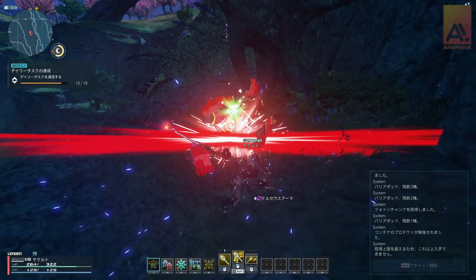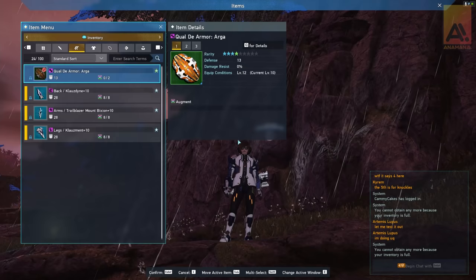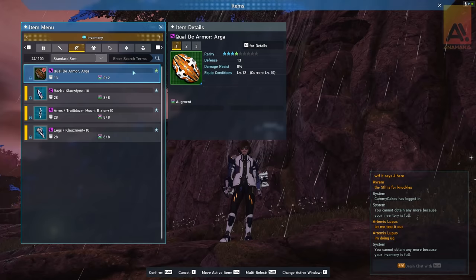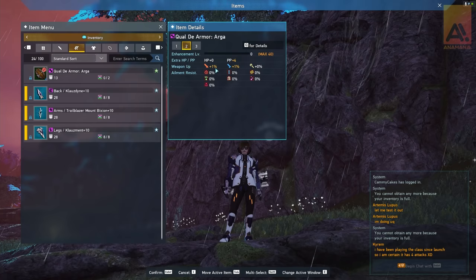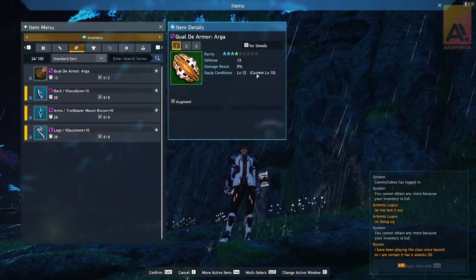Breaking the chest is going to give us a unit. This was a 3-star in the closed beta, but this is what it actually gives now in PSO2 New Genesis. We get the Qual de Armor Arga. Now, there are three different types of this armor. This one is a 4-star, has 13 defense, 4 PP, and 1% in melee and ranged attack as well. You need to be level 12 to equip this. These are some of the highest star rarity armors in the game as of present — higher than what you can bring over from PSO2.